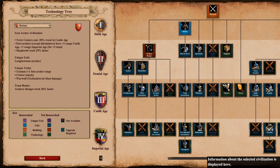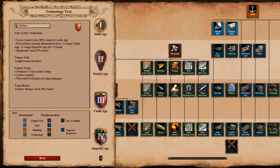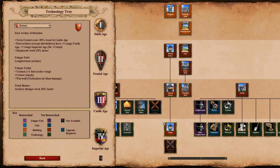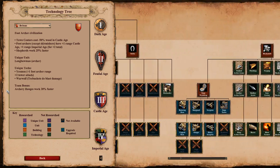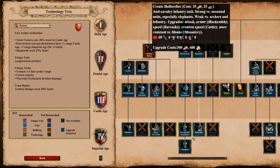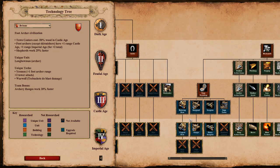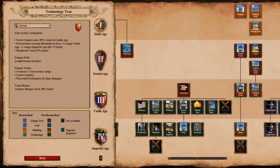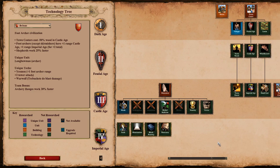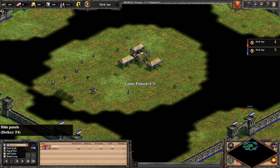Let's look at this civ. Obviously we want to go either Arbalest or Longbows, and there are a few cases where you might want to go Champions — for example if you fight a civ like Aztecs and you're facing Eagle Warriors. I can also see taking cavalry for some weird scenarios, and obviously Onagers. They don't have the best siege but their archers and traps are just insane. Their monks are quite bad, so that's not the way to go. Let's see how to play the civ on Arena.